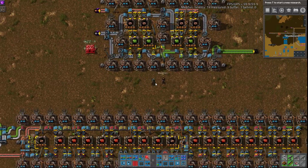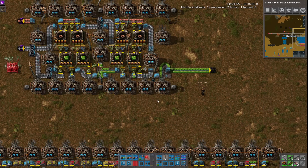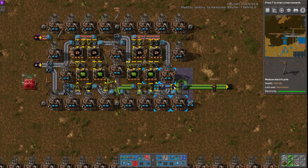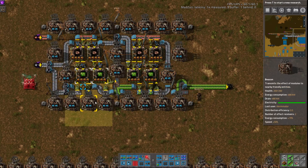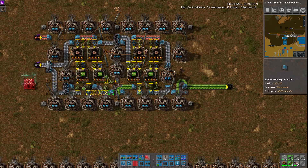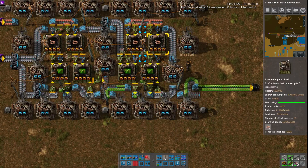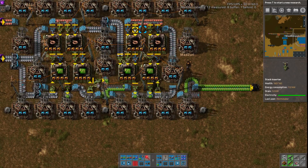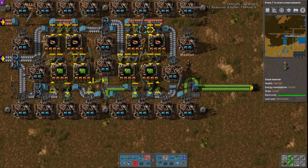We have a green circuit build up top here. All of these are beacon moduled, and they all output a full blue belt, which is pretty impressive, especially once you get down to blue circuits and stuff as well. But we'll start here at the greens. Overall, pretty straightforward design, some nice use of undergrounds, and I really like the fact that he uses fast inserters as well as stack inserters. We've mentioned previously that you kind of need to do that for this type of speed.